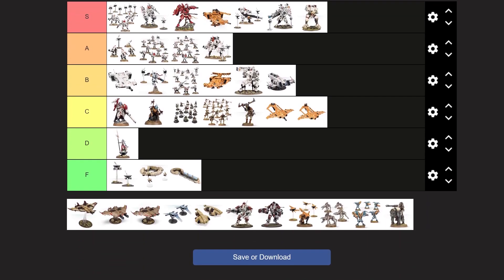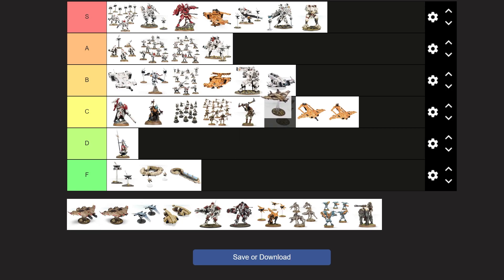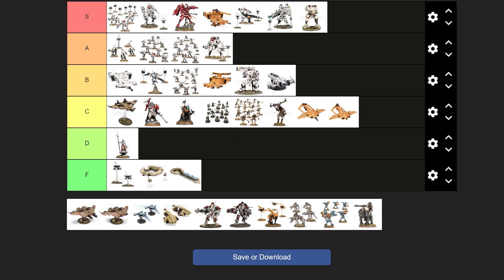This is a Tau Barracuda, which is just kind of a plane with a big Burst Cannon on it. It's better than the other planes, and I think I like it more than everything here actually. It's a pretty cool model. And same with its cousin, the Tiger Shark.